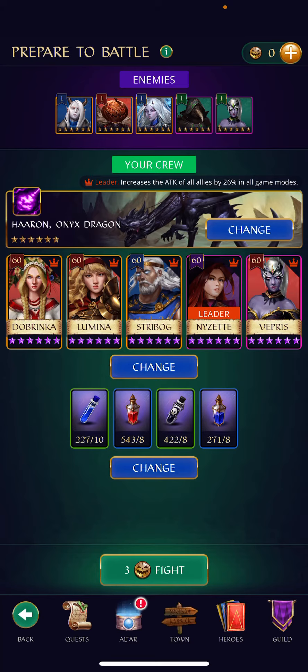For example, if your first hero is Straibog and you don't manage to charge with tiles, or you only have one hero at 317 speed, you can use potions to load them up directly.